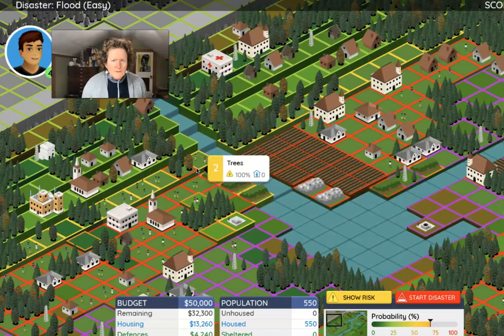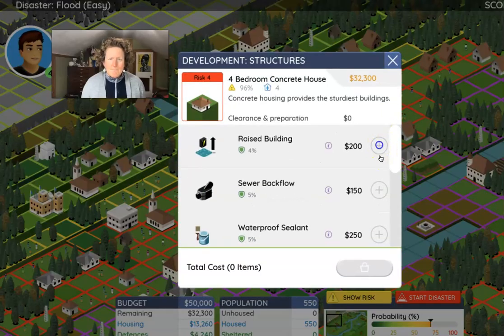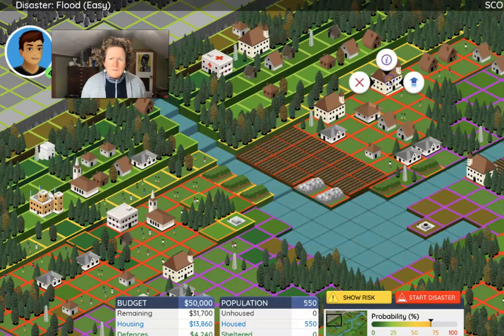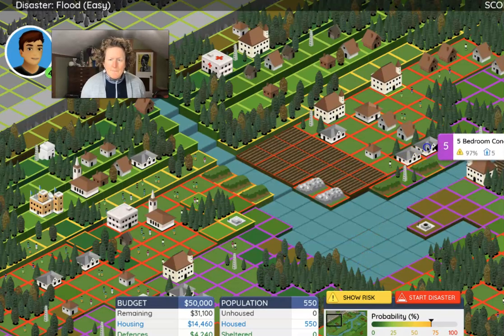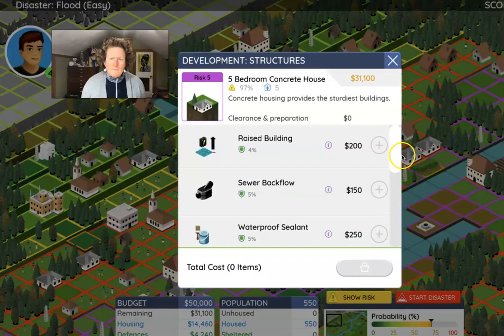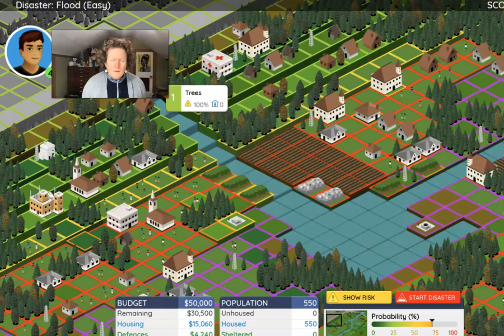We have lots of money left. I could upgrade a lot of these existing houses — that's cheaper than building new houses, especially hotels that can house a lot of people. I have money but I'm running out of time — I can tell the flood is going to happen soon.